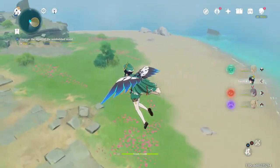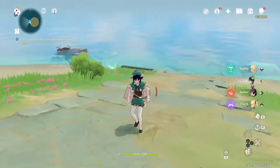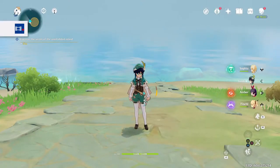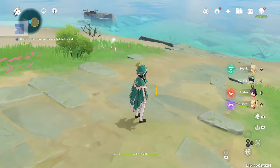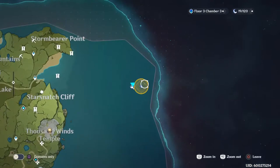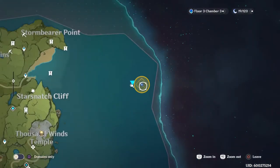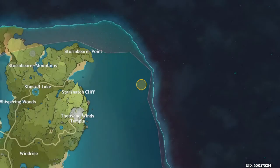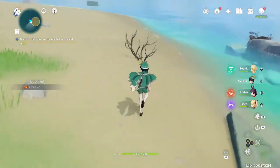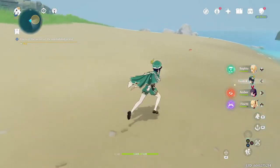I'm gonna just do a side segment here where I record this besides the stream I'm doing. Let me just do that really quick. Okay, it's recording while I'm streaming. So I call this Crab Island. It's that hidden island here that you can glide to or get across with the ice. Once you're here, there's a lot of crab meat to be had, and I mean a lot. First thing I'm gonna do is go get all the crab meat. I can't remember how many I got last time — I want to say it was like 30.